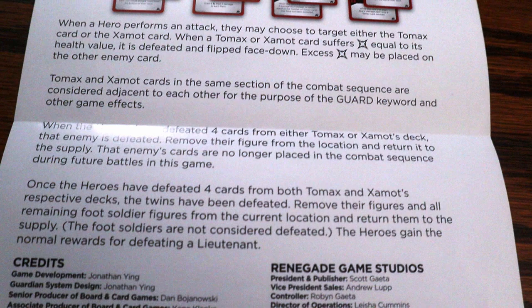When the Tomax or Xamont card suffers wounds equal to his health value, it is defeated and flipped face down. Excess damage may be placed on the other enemy card. Tomax and Xamont cards are in the same section of the combat sequence and are considered adjacent to each other for the purposes of the guard keyword and other game effects. When the heroes have defeated four cards from either Tomax or Xamont's deck, that enemy is defeated — remove their figure from the location and return it to the supply.